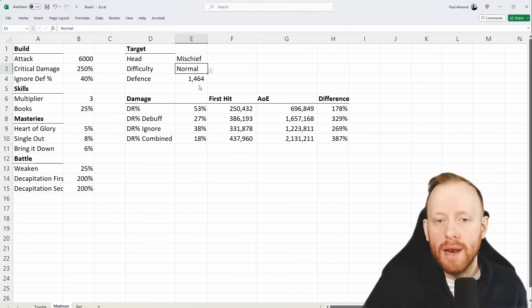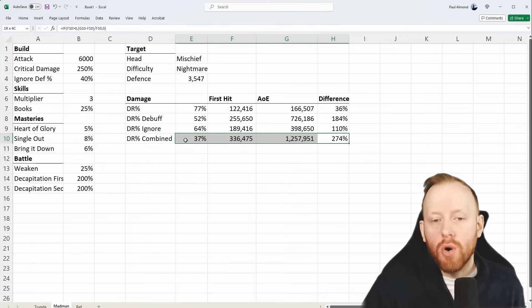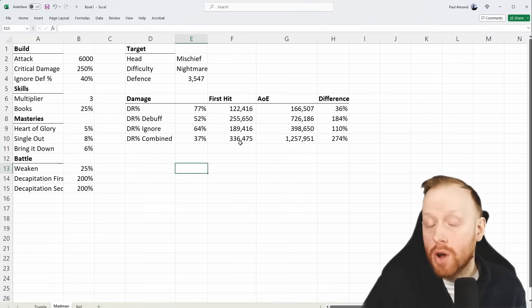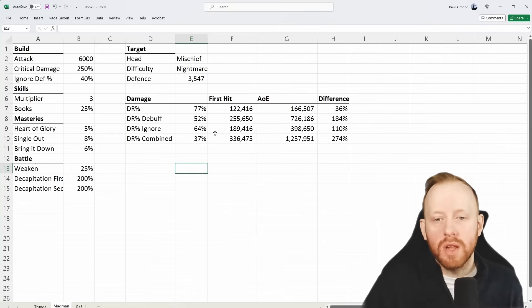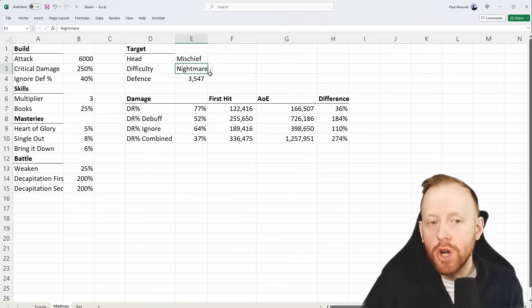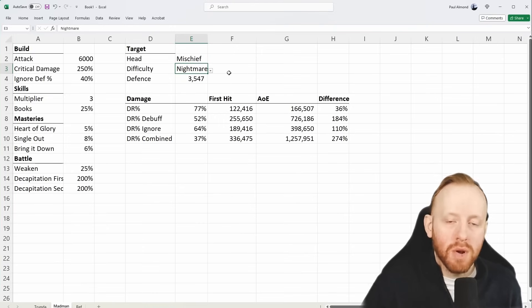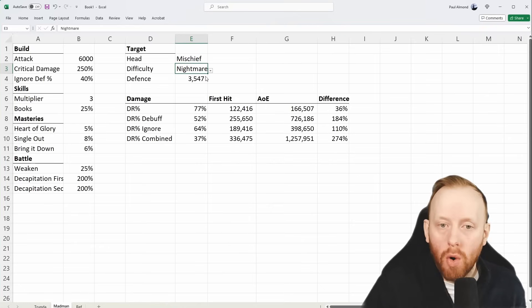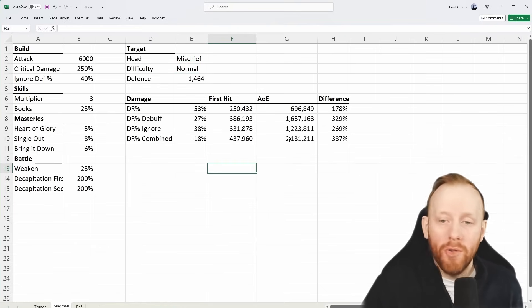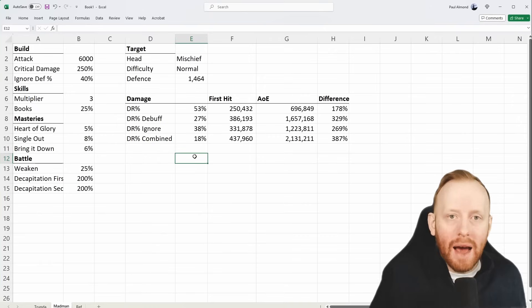I would suggest that Madman will struggle on Nightmare purely because you're having to beat higher HP heads so you can't kill them as regularly. He's squishier and just doesn't have as much raw damage — but you could do it with some insane gear, maybe a 6-star with bonus stats from awakening. He'll definitely struggle a lot more on Nightmare, but on Normal he should be absolutely fine to pump some damage.